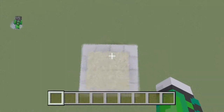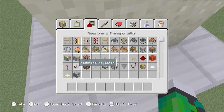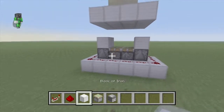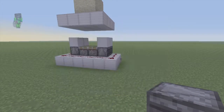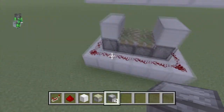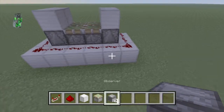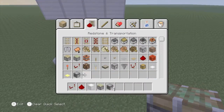I'm going to show you how to build this thing. It is going to involve the following items: a repeater, redstone, a block, pistons and observers. You're going to need 4 observers. You're also going to need some redstone dust — just get enough for this build. You're also going to need 8 sticky pistons.